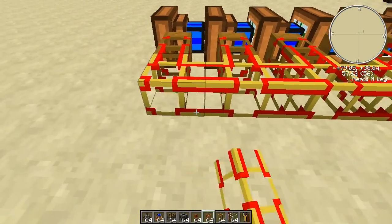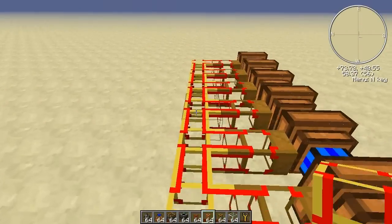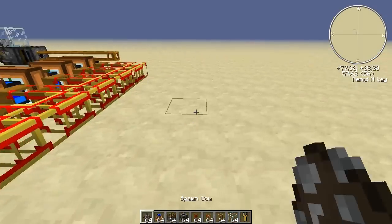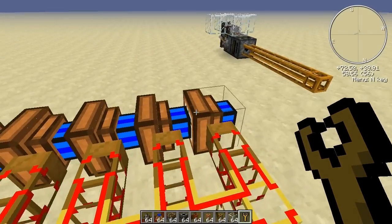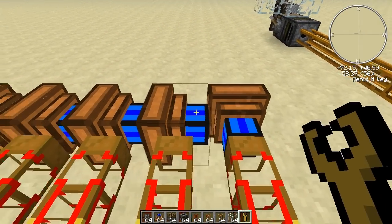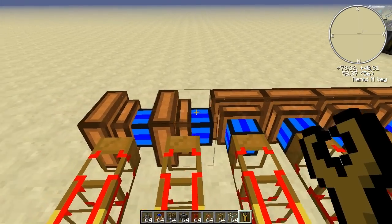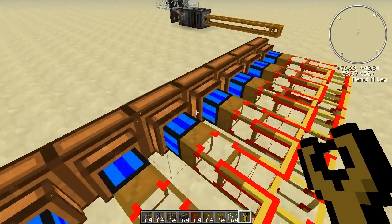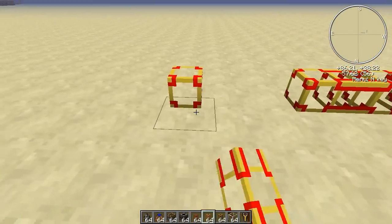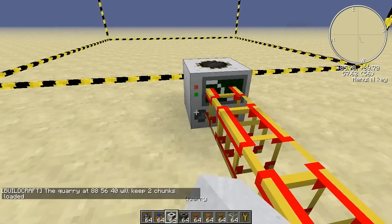Let's combine them using these golden conductive pipes — these don't have much loss in energy. There's also a stone conductive pipe, but the energy loss is increased with that. I will orientate these now to point to the wooden conductive pipe, and at the end of this line we will place the quarry.